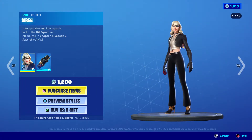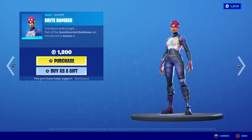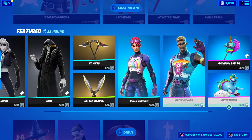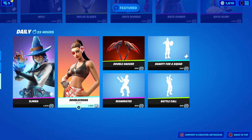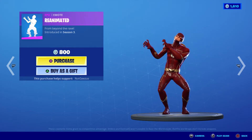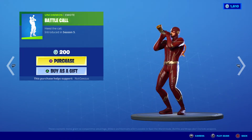We also got the Siren back in the shop — it's a pretty popular skin. The Wolf is back, XO Axes, Reflex Blades. The Bright Bomber is back in the shop; I'm sure a lot of you guys are excited to see that, a little OG skin, along with the Bright Gutter, the Rainbow Smash, and the Bright Blimp. And we got the Elmira back with the Double Cross, the Double Dagger. The Reanimated emote is back, Shanty for a Squad is still here, and Battle Call is back.